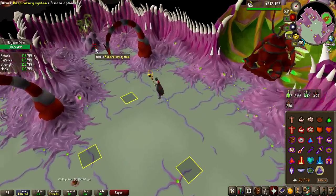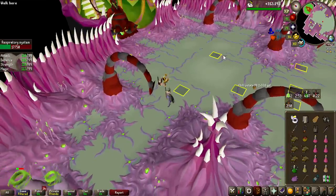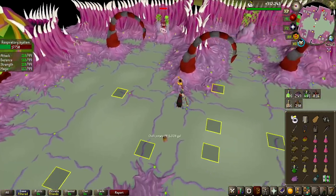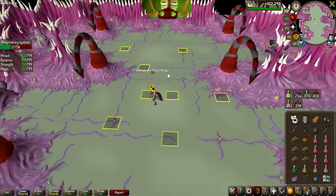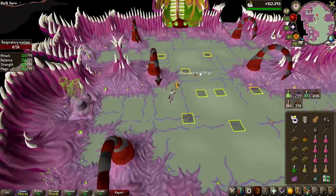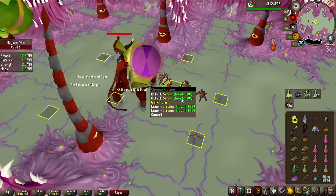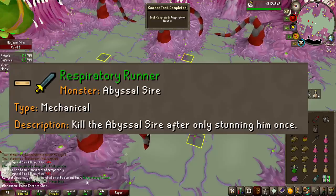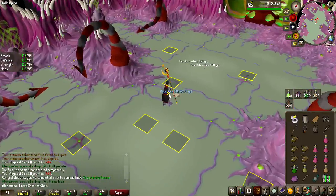You know how I mentioned how killing these respiratory systems is so fast with the Tumeken's Shadow? Well, this is a very good example. The first one I two-shot, the second one the 100 XP drops mean they're one-shot, and we get two one-shots in a row, and the last one is also a one-shot. That was pretty much a 15-second respiratory system phase, which I have never seen before. That means I got the combat achievement Respiratory Runner, which means only stun the boss once — aka kill all the respiratory systems in only one round. Which is actually a pretty hard achievement to get, so nice to have it.